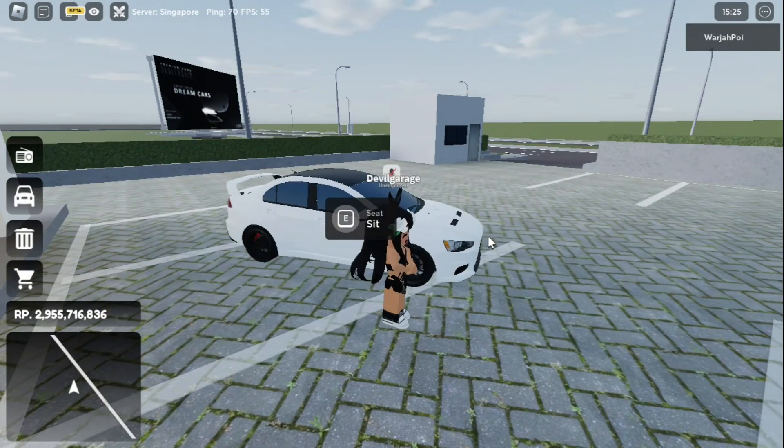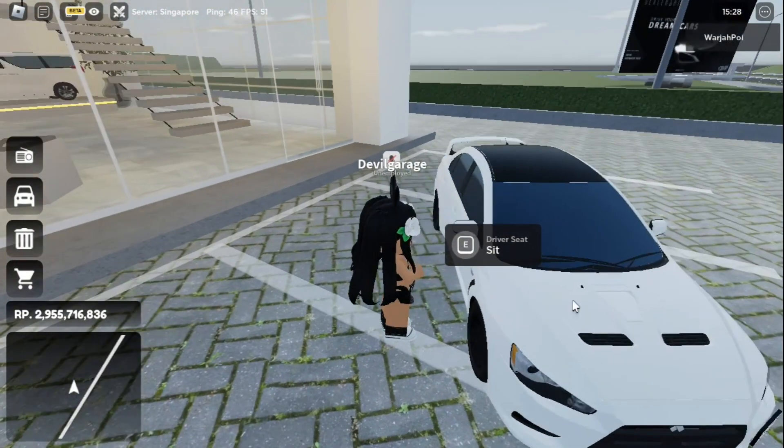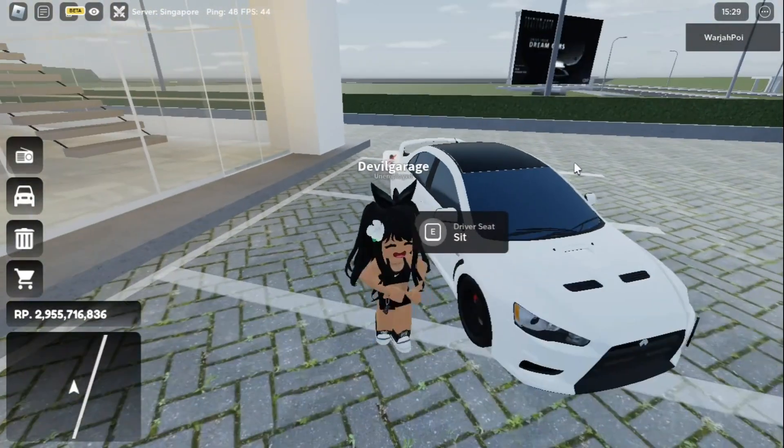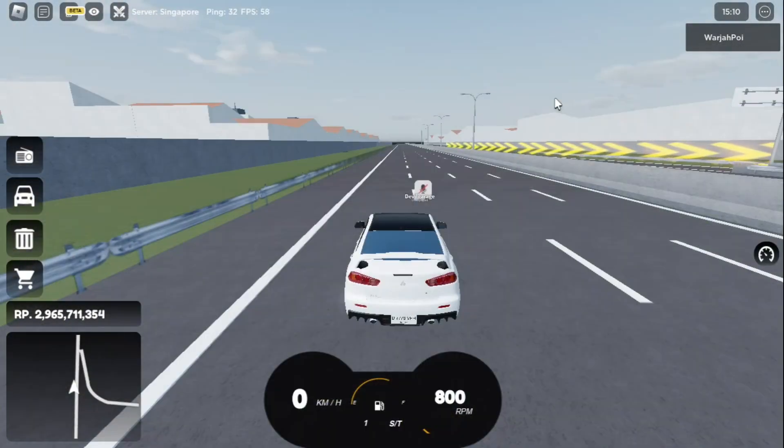Alright, let's move on to the next test, which is acceleration. I'm not going to top speed because I did not delete the limiter — I don't want to spend 100 million to delete it. I want to keep it bone stock. All I did is change the color to white and put on a black roof.